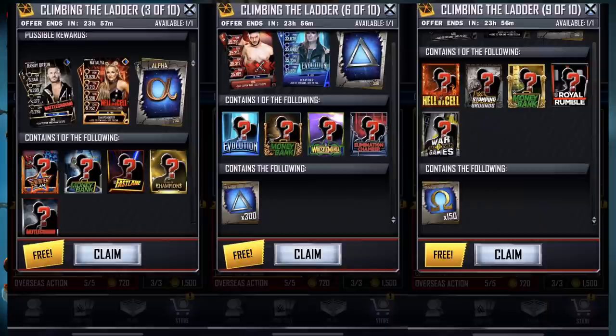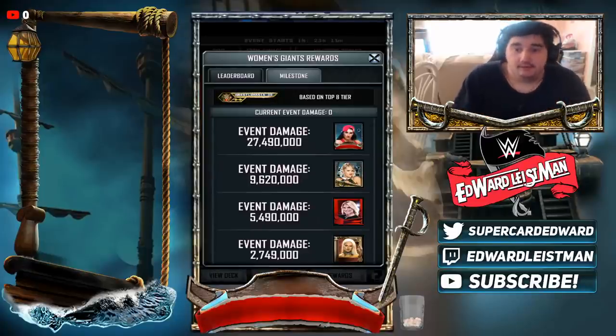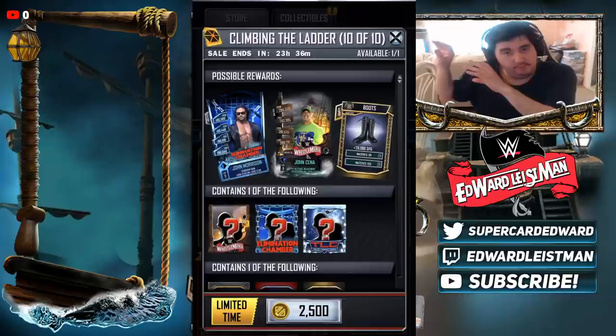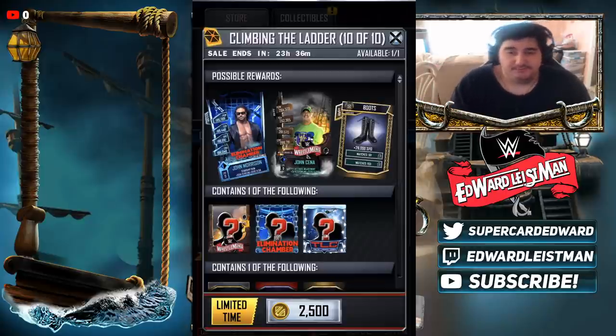I do want to share the brand new pack in the store: Climbing the Ladder. As you can see, you get some amazing Money in the Bank cards along the way. You get Delta and even Omega if you go to the end. Buying all the packs will cost roughly around 6,200 credits — pretty expensive. However, the last pack gives a guaranteed Money in the Bank card from WrestleMania, Royal Rumble, or the TLC event. You also get a gear, so honestly it's not terrible, but be wise with those 6,200 credits.